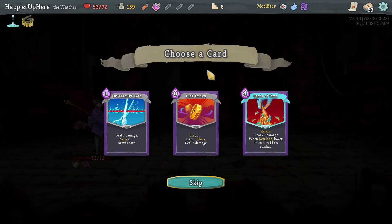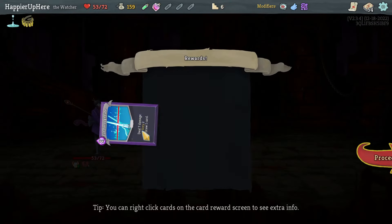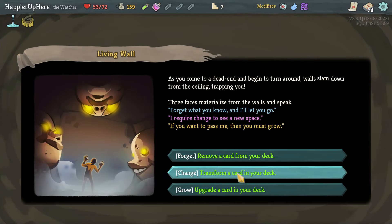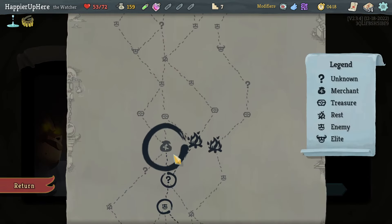Just Lucky, Sense of Time. Cut Through Fate — I do have two Cut Through Fates and only one Just Lucky. Sense of Time is great but let's try to go for Collector. Only Cut Through Fates. New transform upgrade — I think I'll transform one of the Third Eyes. I have way too many. I got Deva Form — that's a rare card, I might have to remove that later.